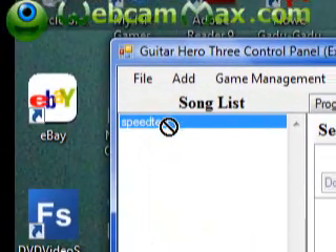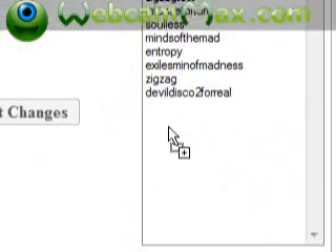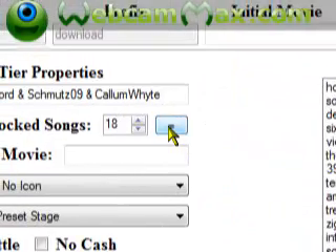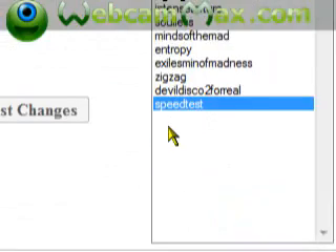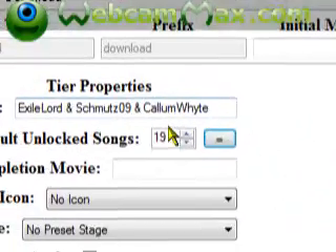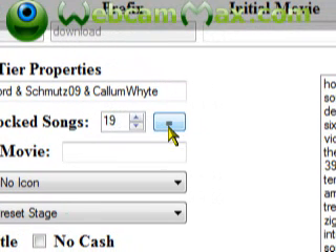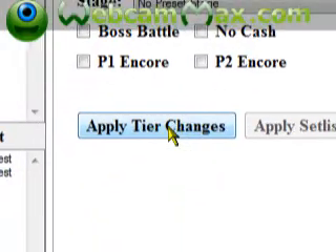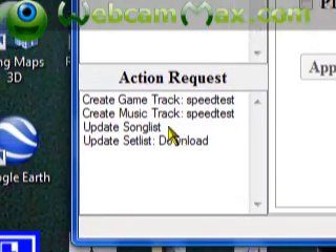Drag the song from the song list into your tier. Don't forget to update the song count number - the number of songs in the tier has to match the number shown, otherwise the song won't show up in the game. Remember to do that or it'll break things. Then click Apply Tier Changes.